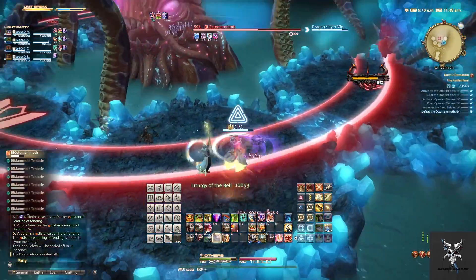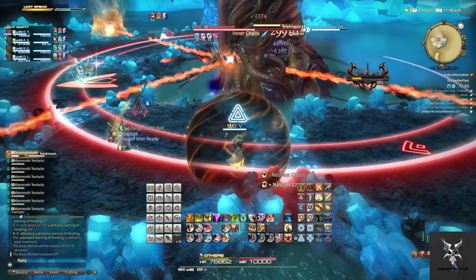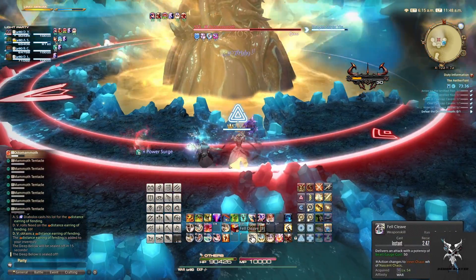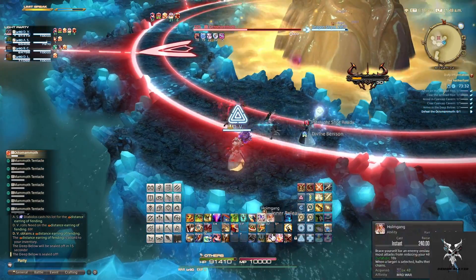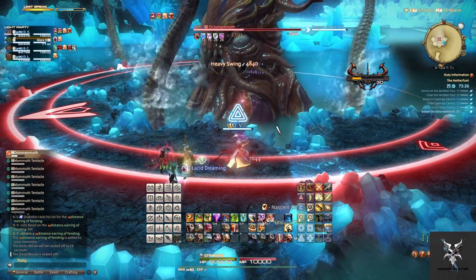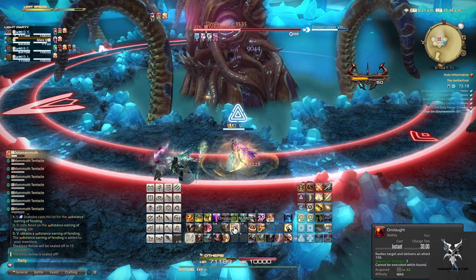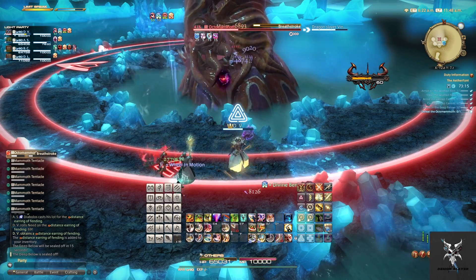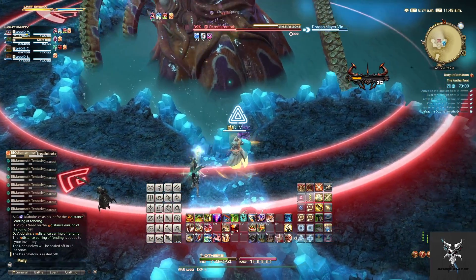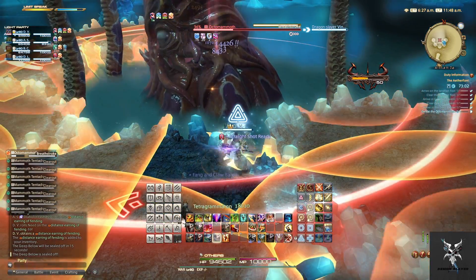He'll then bring all of his tentacles back out, so you'll want to reposition back to the safe zone while he casts Tidal Roar for more party-wide damage. He'll then do Telekinesis, which will target three areas around the platform that, after the cast is complete, will launch onto the platform — so you'll just need to move onto the section not being targeted by any of the outside crystals. At this time the arms will come back onto the platform, so just avoid standing in front of them. He'll follow up with Breath Stroke, which, since it has the word 'Breath,' is going to do a large frontal AoE while also doing AoEs from each of the tentacles. So you'll want to make sure that you're behind the arrow on his side while also being out of any AoEs from the tentacle sections.